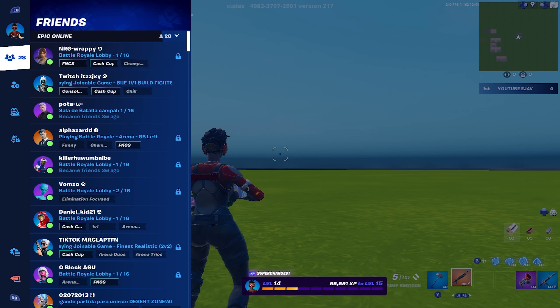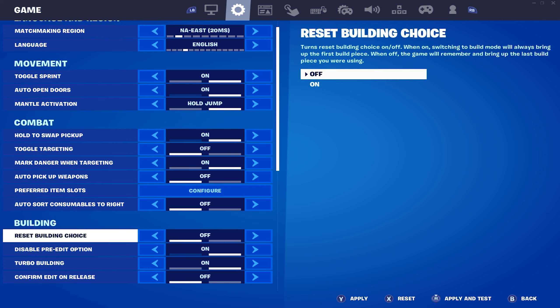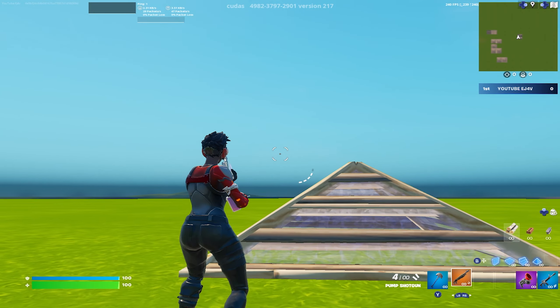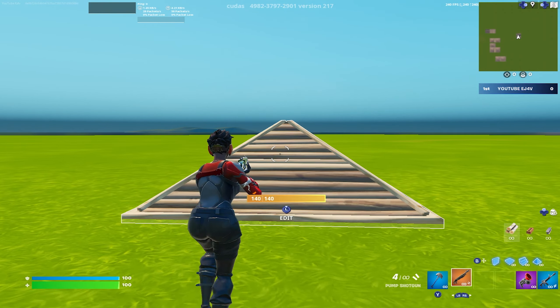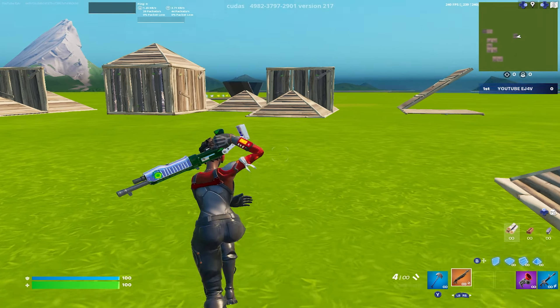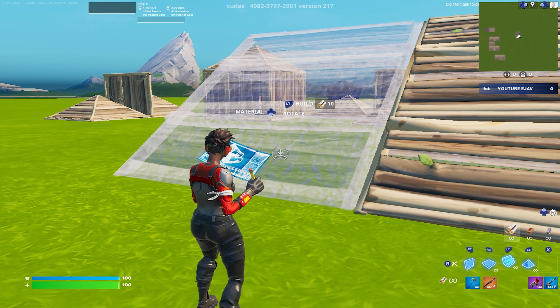Let me show you guys. I'm going to go to settings, second page, building — I'm going to turn this off, just to show you. Look, I placed a cone, go for a shot. If I want to reset the wall in front of me — the last build I placed was a cone. If I place a stair, go for a shot, pull up switch mode — stair. That is horrible, and you do not want that. So turn that setting on.